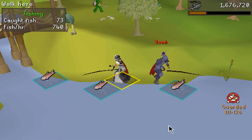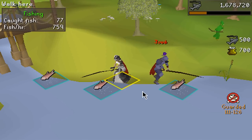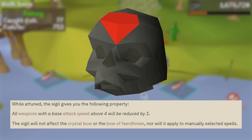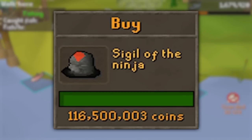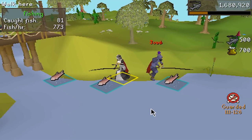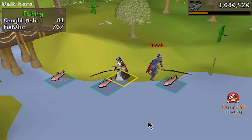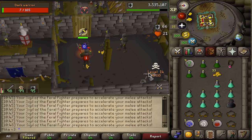Hello beautiful people, welcome back to a brand new video. We just woke up so the voice is a little raspy. In the last episode we finally bought the Sigil of the Ninja — we spent a pretty penny for it, 116.5 million to be exact. In today's episode it is time to put the sigil to the test and see how good it actually is.